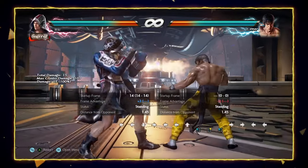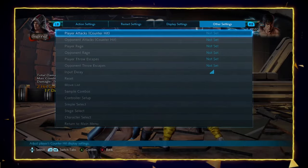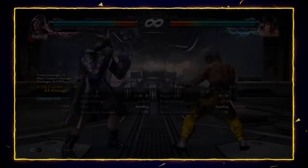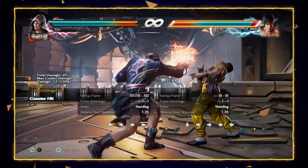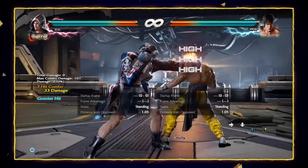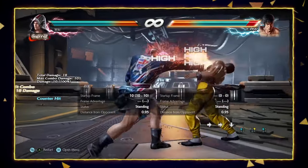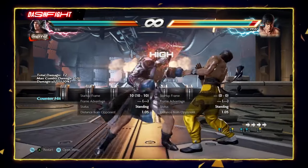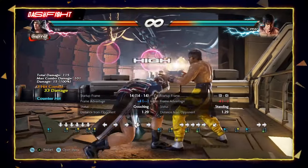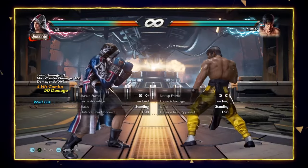1-2-1 is an NCC — natural counter-hit combo — meaning if you land the counter-hit, all the follow-ups are guaranteed. This is very fast at i10, covers a lot of space, has good tracking, good range, and great offensive and defensive utility. It can be cancelled into peekaboo for continued pressure or into flicker to be made safer. After it you have tons of options: mids, lows, cancel into duck, etc. — lots of ways to keep your pressure and timing unpredictable.